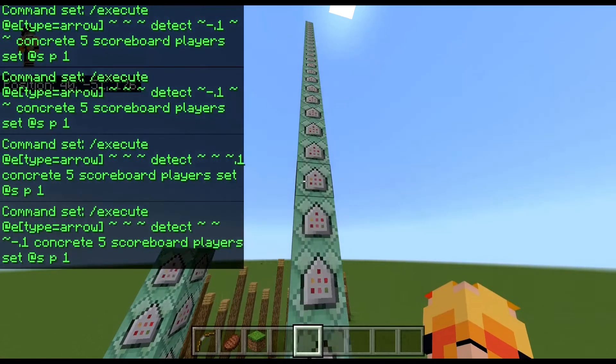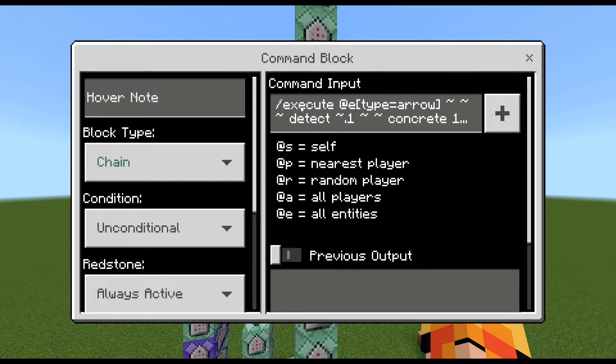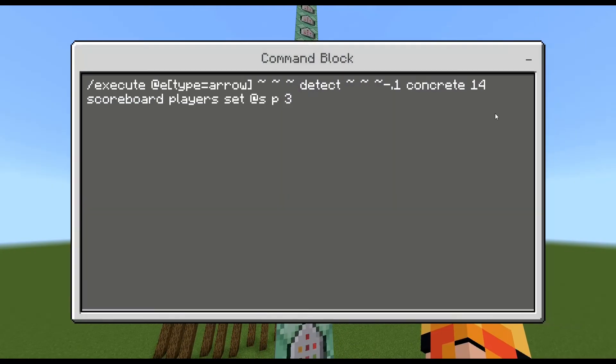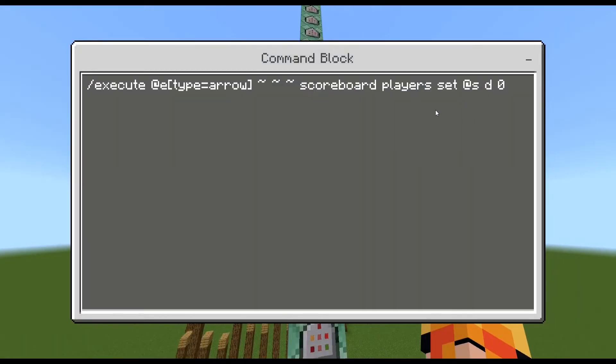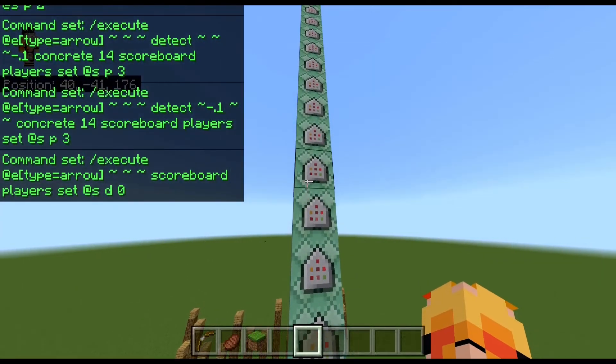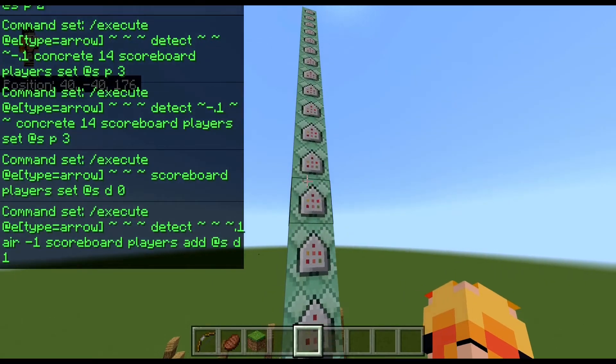This just keeps going — and it gives five points for orange concrete, because concrete 1 is orange, and it gives two points. We can skip a few command blocks because all it is is just different angles. Now we're on concrete 14 — concrete 14 is red concrete — and we give the arrow three points. Next, we give the arrow a D scoreboard of zero to make sure they always have a score of zero. What happens next is we detect on all sides of the arrow if there is air. If there is no air, it won't add one point for that angle. So if the arrow has any blocks on its faces, it'll have a score from zero to five. But if it has no blocks on any of its faces and just has air on its faces, it'll have a score of six.